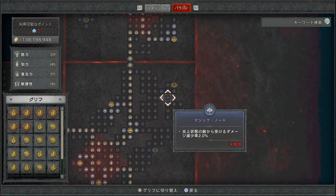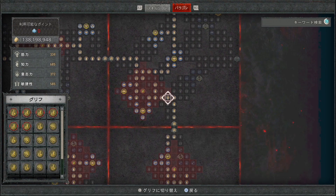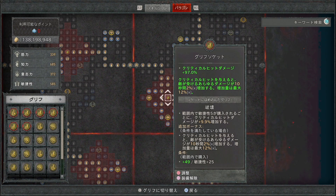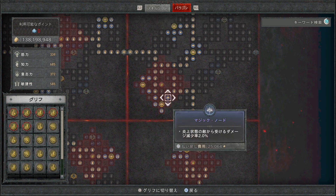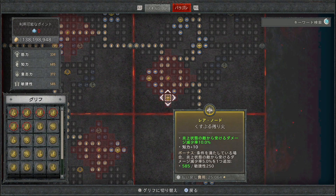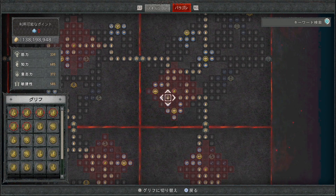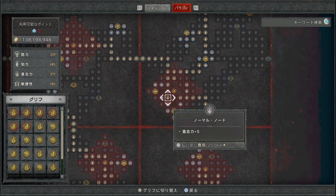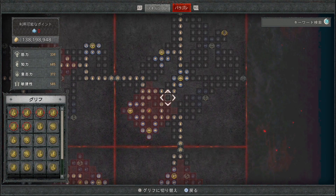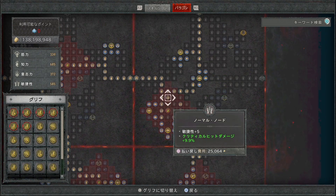2枚目のパラゴンボードはレジェンダリーノード・燃え上がる本能が入っているものを使います。左下のグリフソケットに破壊を入れて、下側の炎上状態の敵から受けるダメージ減少率などのマジックノード・レアノードを取り、左側の炎上状態の敵へのダメージプラスも取っていきます。